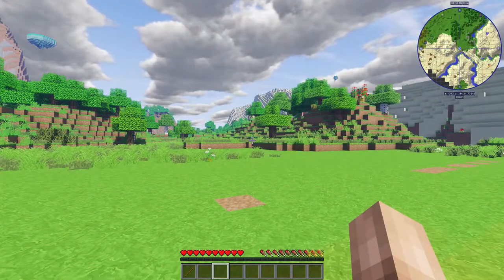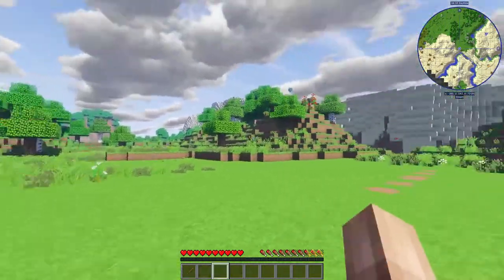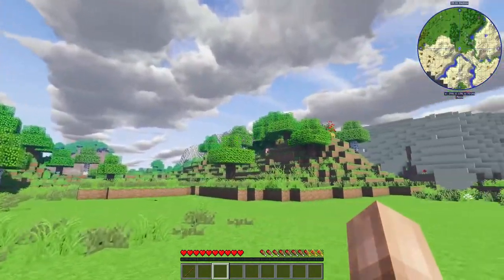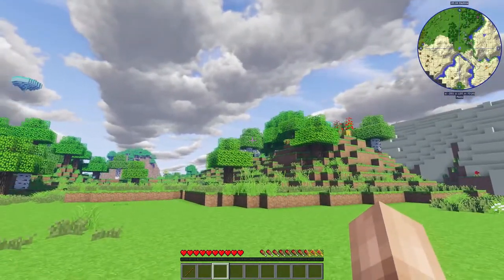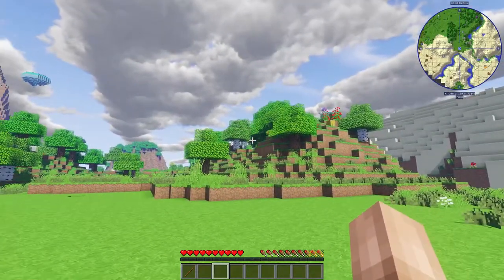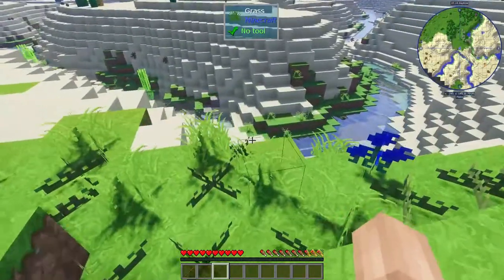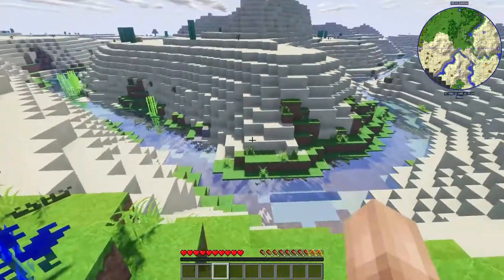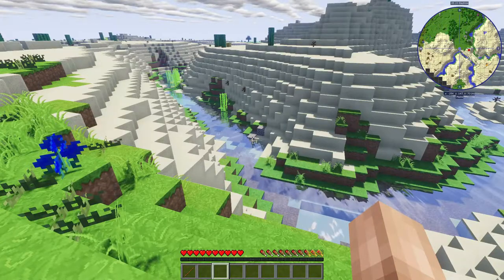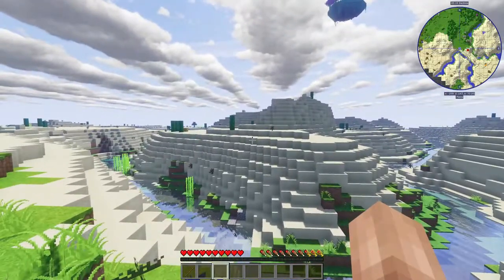Whenever I start a new mod pack, I'm looking for a good place to call home. Areas I like to build in are places where you can find forests, where trees are readily available. We've got a pretty nice forest over here — some birds, some trees in the distance. I love how the texture pack makes the leaves sway back and forth; it's very peaceful. We also have a nice little river right here. If you can't find a river, setting up by a lake, an ocean, or even a flat area will work as well.